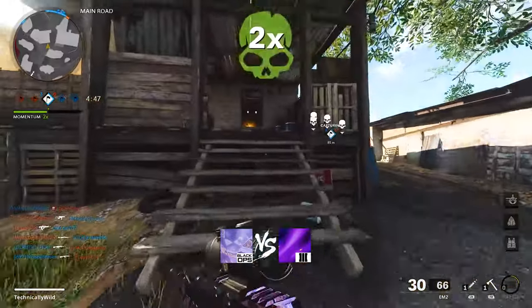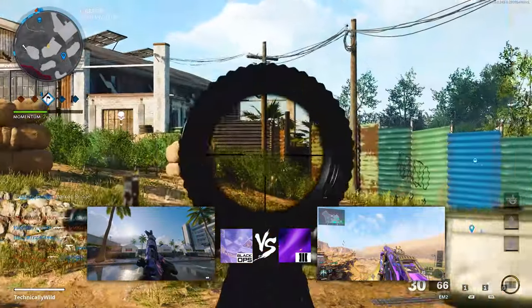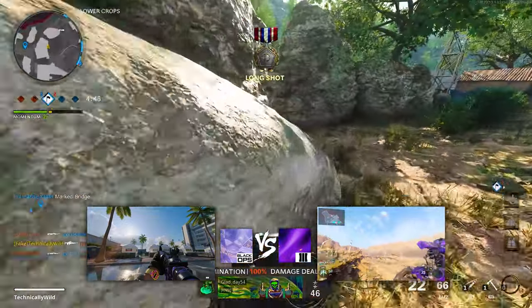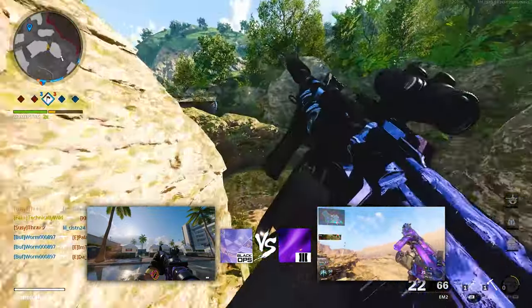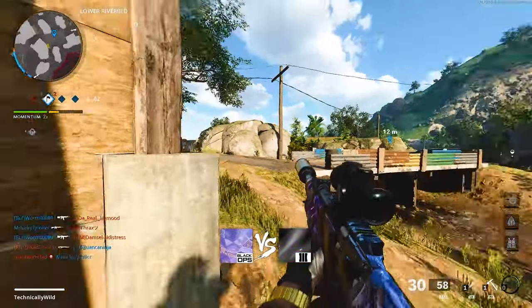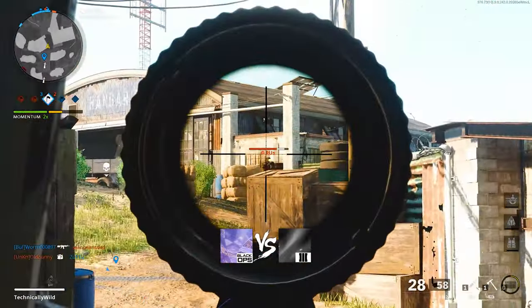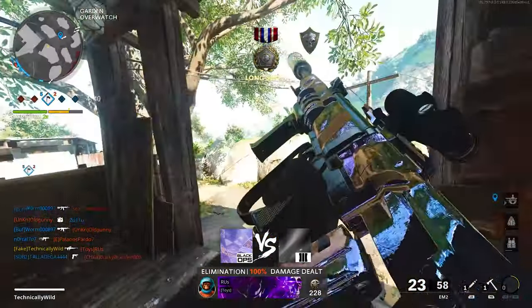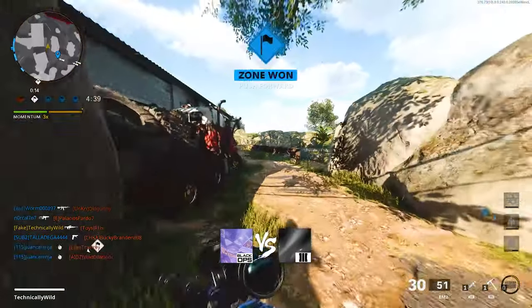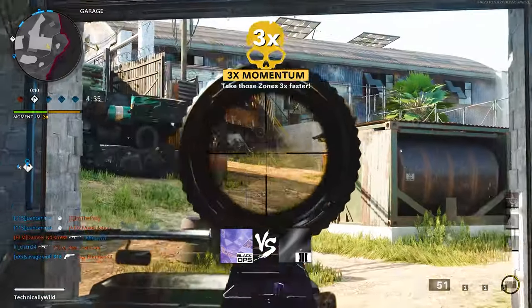DM Ultra versus Dark Matter. Suit up because I'm about to hit you with some hard facts. If DM Ultra is going to beat out Dark Aether, then DM Ultra is going to beat Dark Matter. If you're upset about it, call a guidance counselor because I don't care. If this was a matchup between Dark Aether and Dark Matter, I would pick Dark Aether — so DM Ultra is better than Dark Aether, and DM Ultra wins.